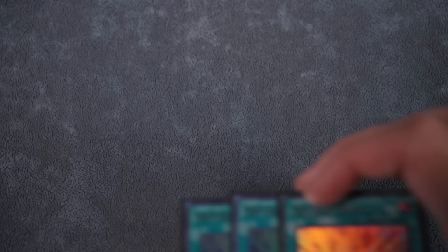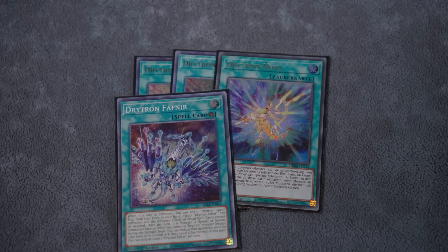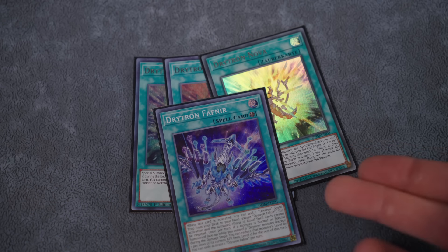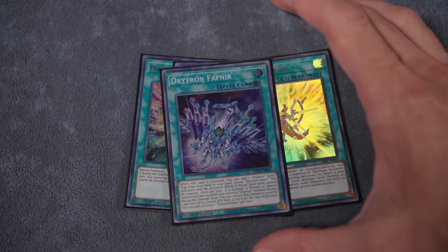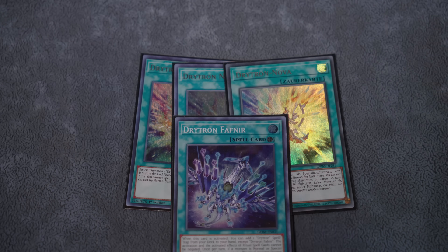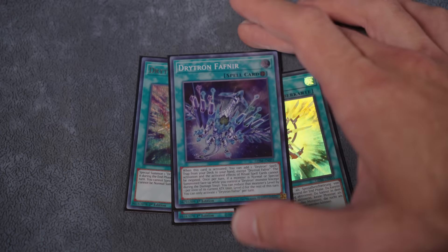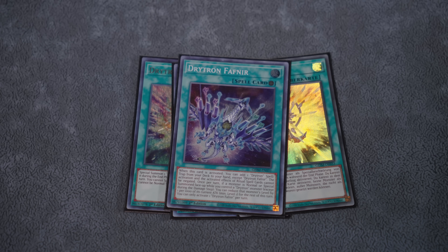Spell card time. Triple copies of Nova — and for those familiar with newer Drytron builds, only one copy of the Field spell may seem weird. Everyone knows it's technically a one-card full combo nowadays, but this isn't the full combo we want. We'd rather do the two-card combos and summon our fairies. When we resolve our real mainline combo it's an auto-win end board, with backup lines through Droplets and Dark Ruler.